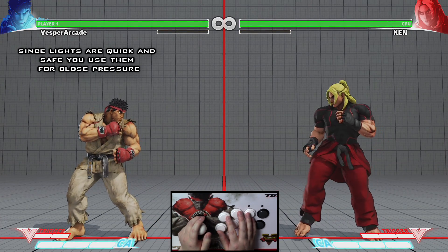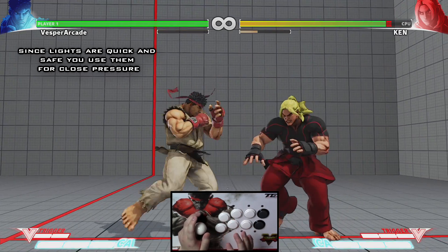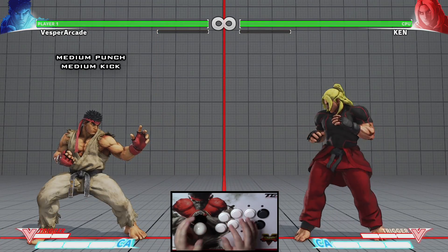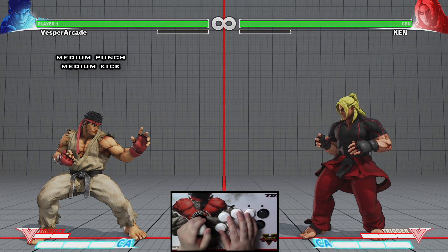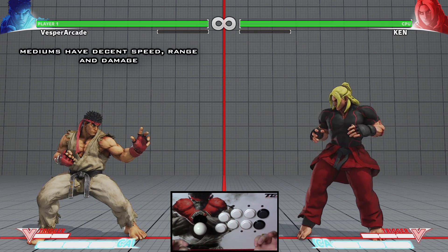Light attacks are also really good at maintaining offense. Now let's talk about medium punch and medium kick.